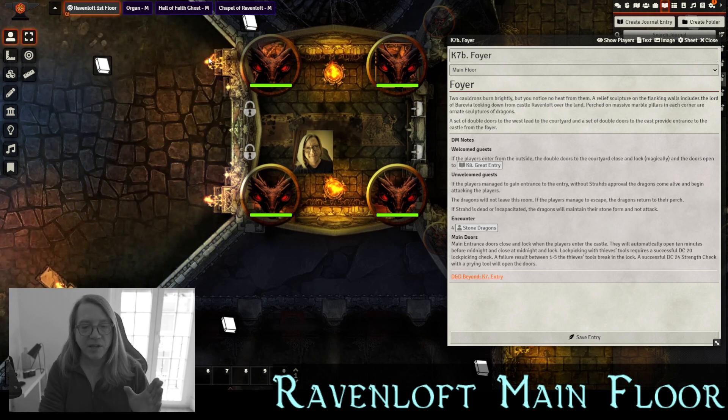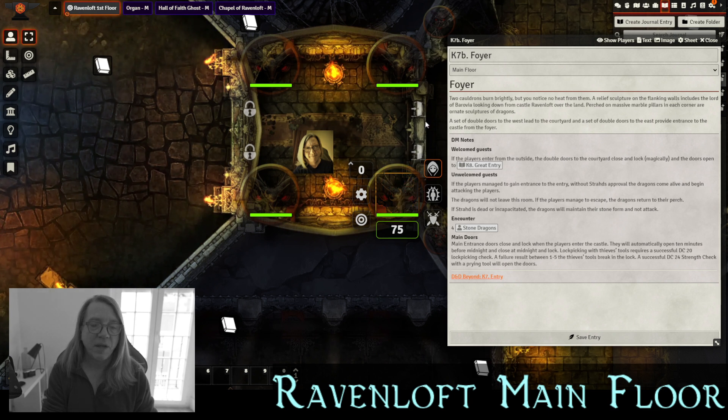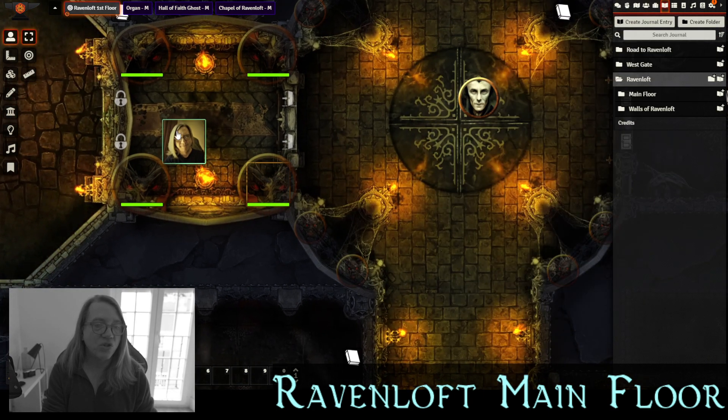The main door will unlock 10 minutes before midnight and re-close and lock again at midnight — we'll explain that with the dinner with Strahd. Players can attempt to pick the lock with thieves' tools at DC 20. If they fail on a 1 through 5, their tools break inside the lock. They can also use a DC 24 strength check with a prying tool to force the doors open. With the stone dragons coming to life simultaneously, escape will be quite difficult.